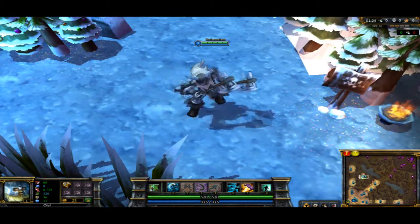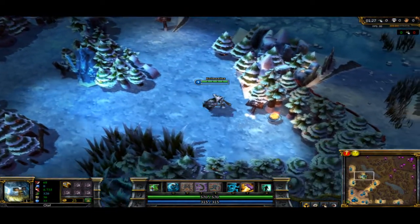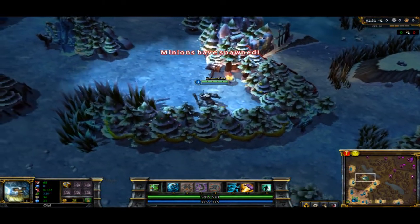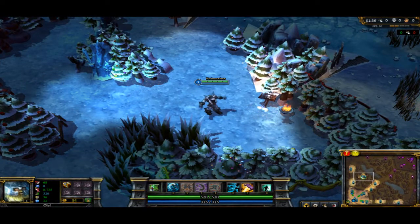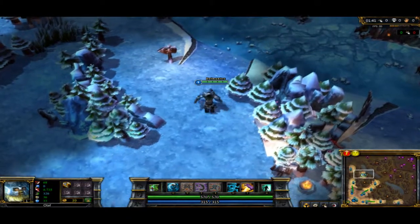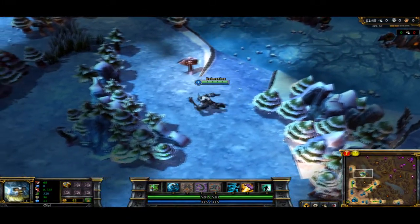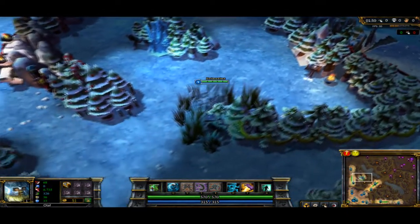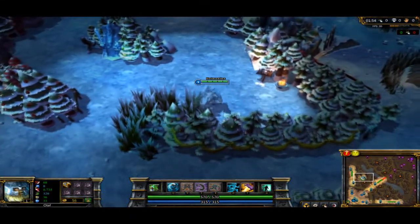It depends on who you're playing. Like if your jungler doesn't have mana, then honestly I'd stay away from Blue — you're still going to have to do it. It always pisses me off seeing Lee Sin not offering his Blue to anybody — a character that has no mana. It does give him energy so it's not the worst for him, but it's definitely better on a mana champion.